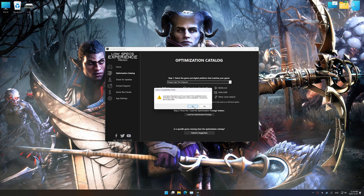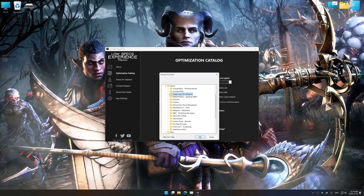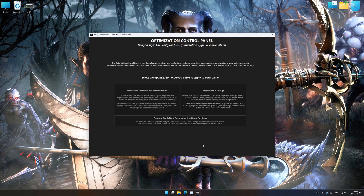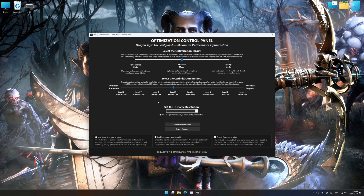Low Specs Experience should automatically detect the game version installed on your system. If it does not, you will be asked to manually select the game installation directory. Now press OK, and the optimization control panel will load. Once the optimization control panel has loaded, select the desired optimization presets and the in-game resolution.